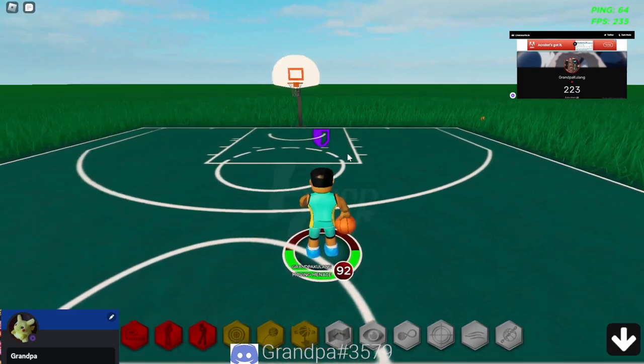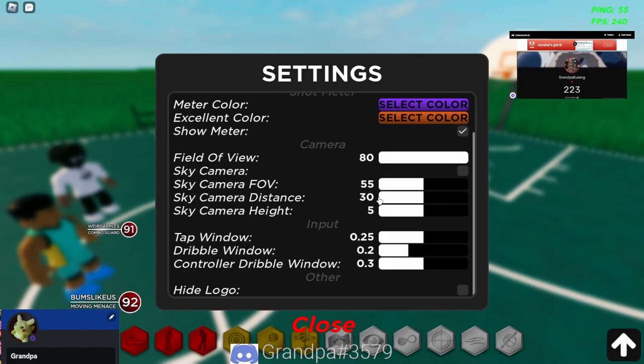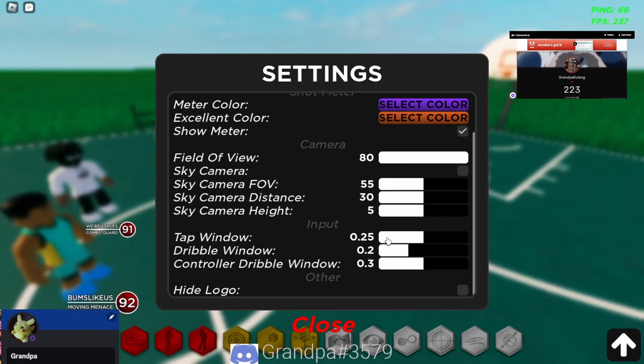Before we get into that, I'm gonna show you guys my input settings. I know there's a lot of you saying the game is delayed or your dribbling feels too slow. I have settings for keyboard and mouse players — I wouldn't necessarily say Xbox players, I'm not sure if 0.3 will work for Xbox. These settings help you with spin moves, all steps, hop steps, and dribbling in general.